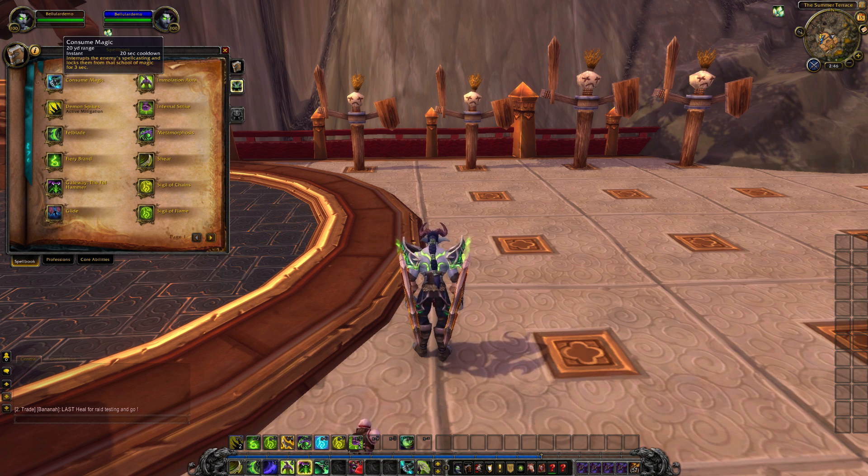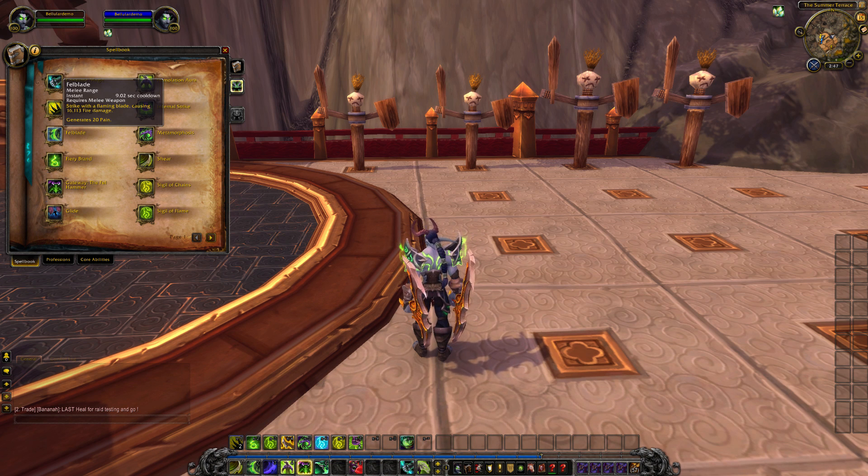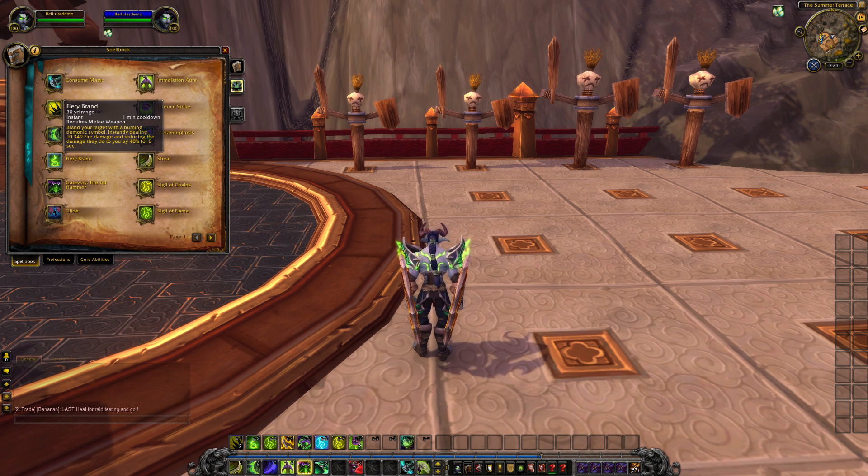So Consume Magic is a 20-second cooldown interrupt which locks your opponent out of whatever school of magic you interrupted for 3 seconds. We've got Fiery Brand — 30-yard range, 1-minute cooldown. You brand your target with a Burning Symbol, instantly doing about 10,000 fire damage and reducing the damage they do to you by 40% for 8 seconds. So while you may think that's a damaging ability, it's actually, more importantly, a defensive ability.